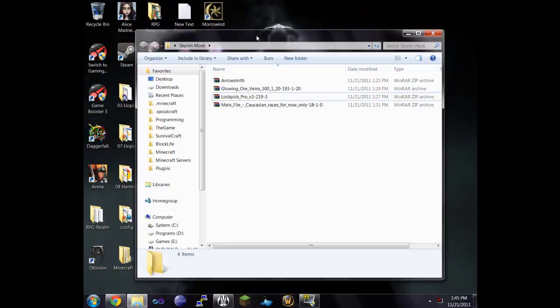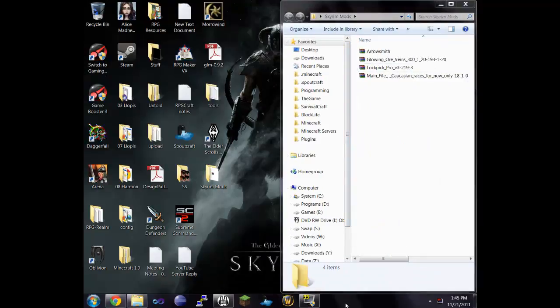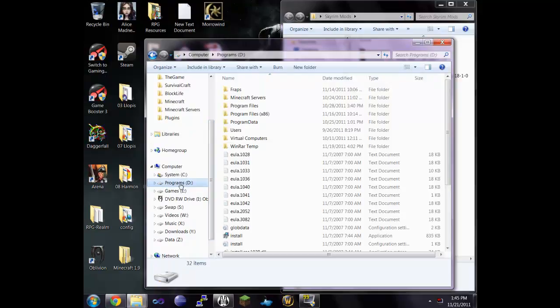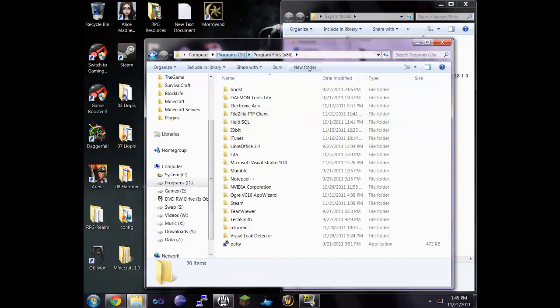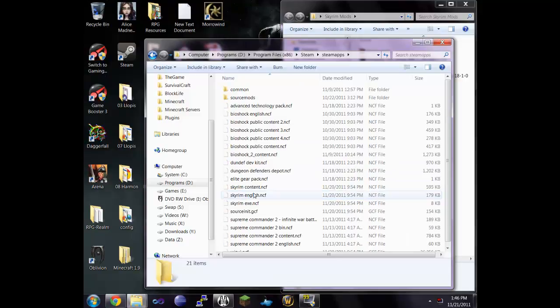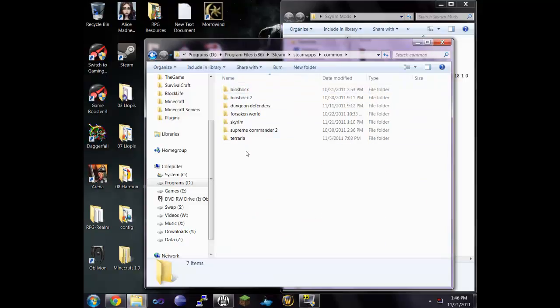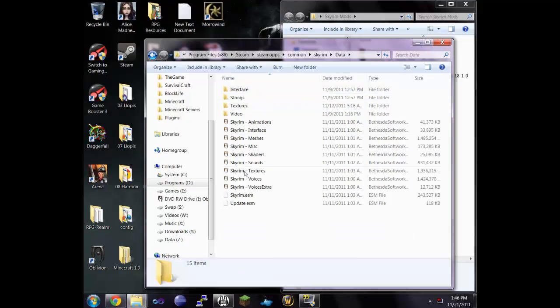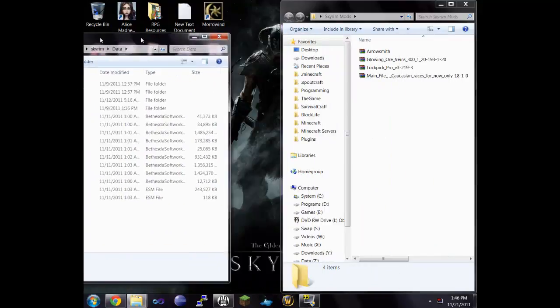First off, how do we mod? We've got to find our Skyrim directory. Finding the directory depends on how you have it installed. I have Steam, so I'm going to open another window and head to my drive where Steam is — Program Files, then Steam, then Steam Apps, then Common. This is where your Steam games are, so we head into Skyrim. The data folder is where everything is stored and where our mods are going to go.